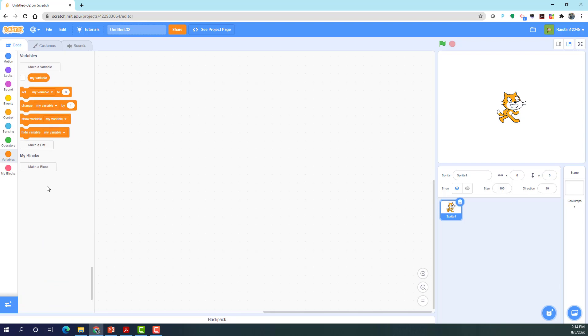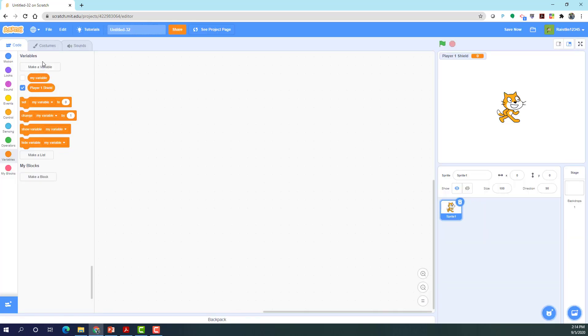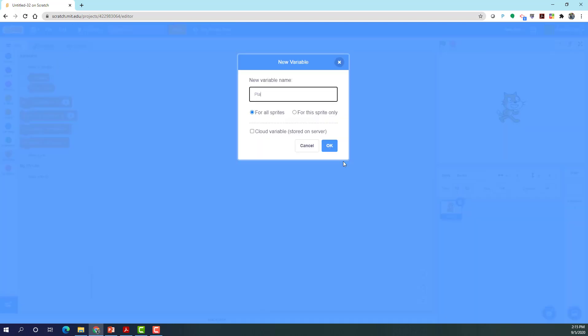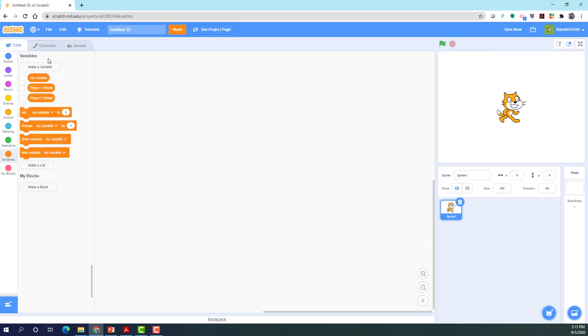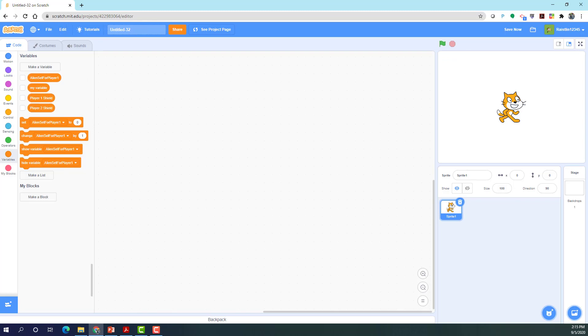First we want to create some variables — three global variables and one for-sprite-only variable, but we'll worry about the sprite-only variable later. Let's make one called 'Player One Shield' for all sprites. We also need a variable called 'Player Two Shield' and one more called 'Alien Set for Player One'. We don't need another one for player two since we're using if-else statements.